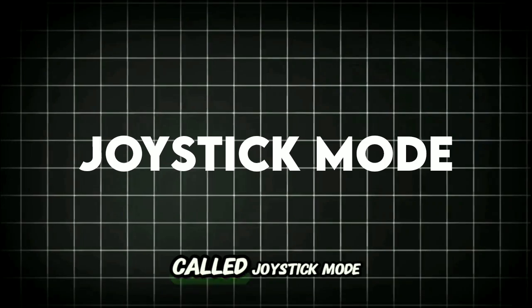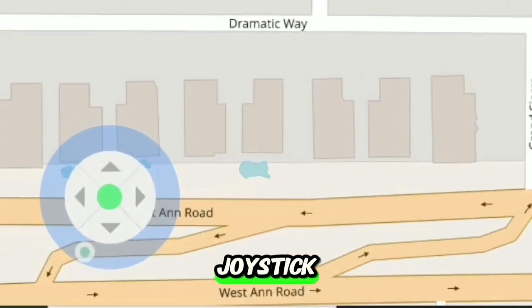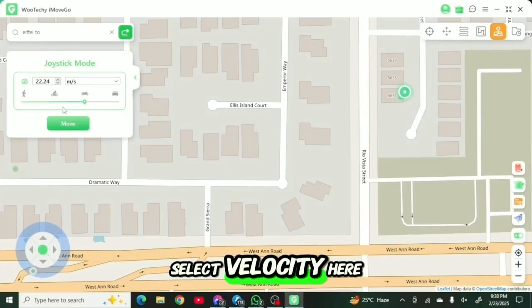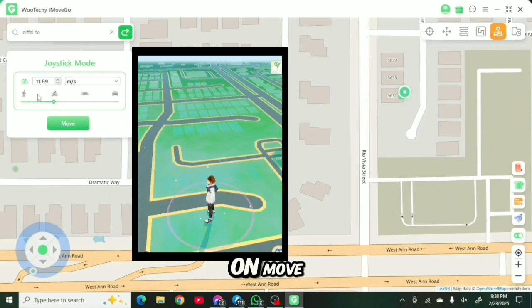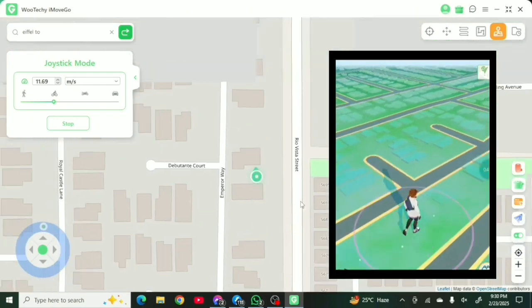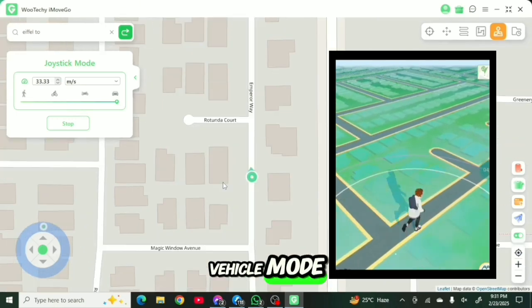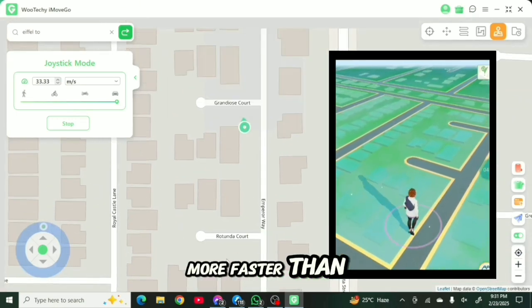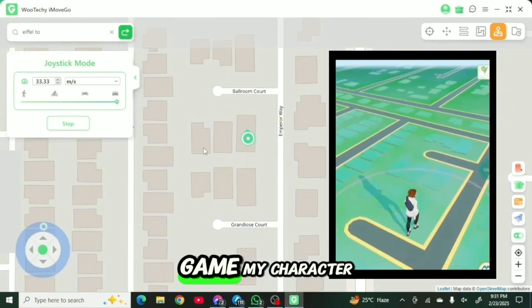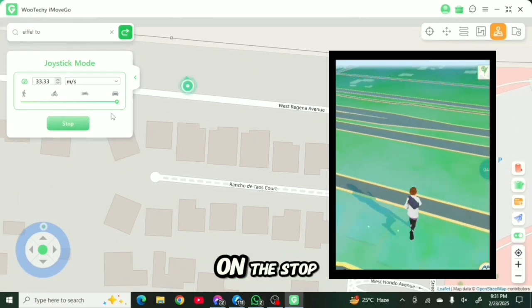The last feature is called Joystick mode. It's one of the special features for AR games because in this mode you can control your in-game character using a joystick. You can also select velocity just like the previous two modes, and after clicking move, your location starts moving in the direction you command with the joystick. I'm increasing my velocity to vehicle mode, and you can see my location is moving much faster — and in the game, my character is also running at top speed. You can stop by clicking the stop button.